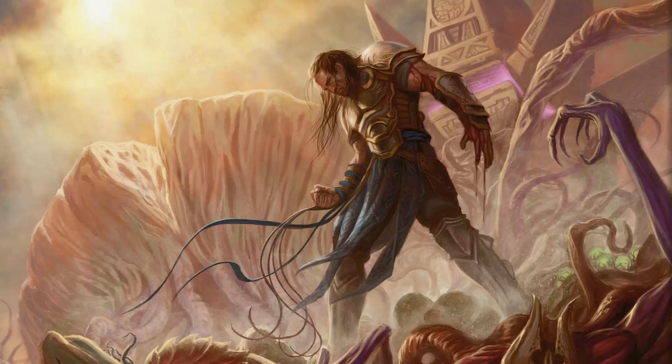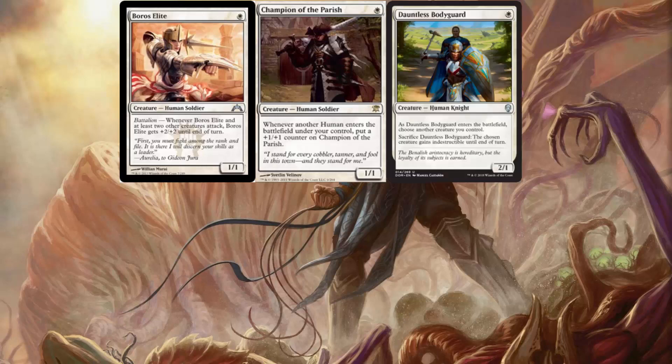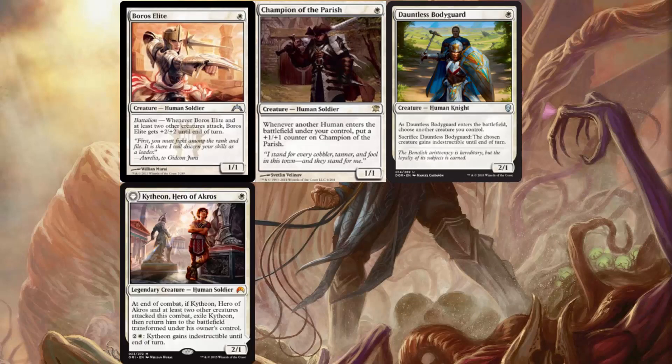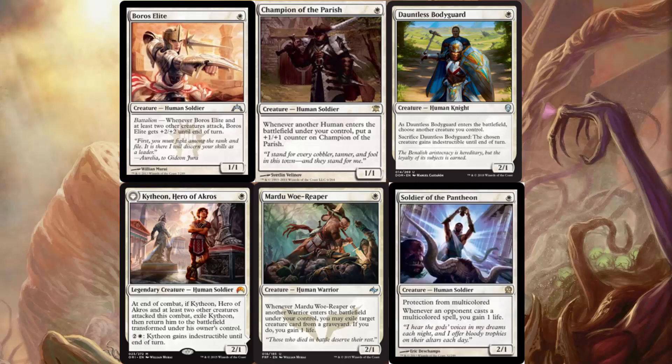We have a ton of one-drops in this deck. We have 4 Boros Elite, 4 Champion of the Parish, 4 Dauntless Bodyguard, 3 Kithian Hero of Akros, 4 Mardu Woe-Reaper, and 4 Soldier of the Pantheon. This is an insane amount of one-drops, especially for a modern deck.